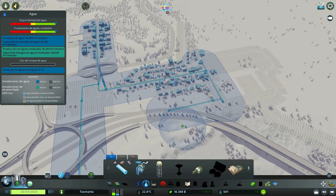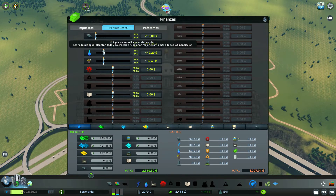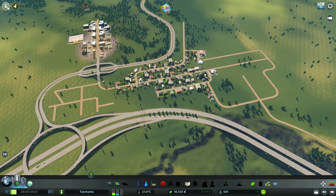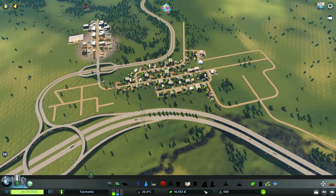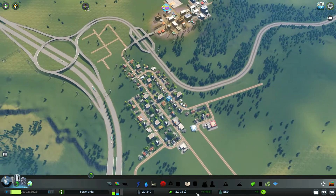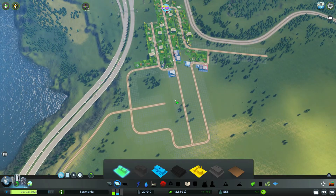Disponibilidad de agua, nos hemos pasado. Voy a tocarlo de nuevo, vamos a bajarlo. Así más o menos, a ver cómo ha quedado. Estamos ganando 1.100 euros semanales, tenemos 18.700 y ahora sí volvemos a tener demanda residencial, así que vamos a aprovechar, podemos pintar todo esto así del tirón.